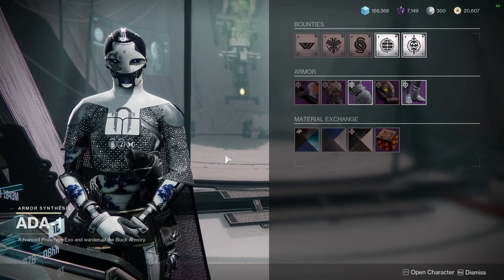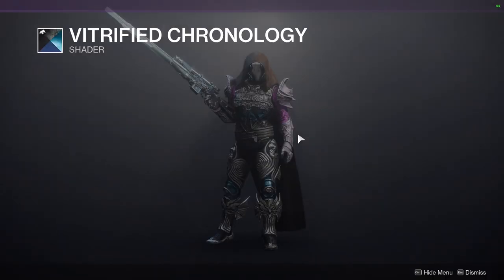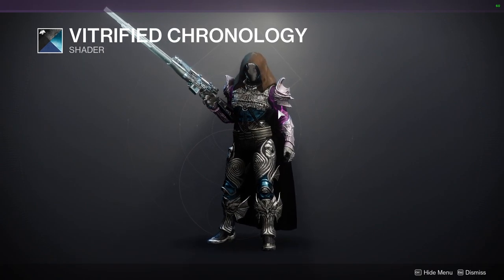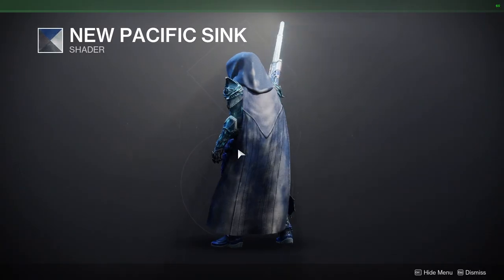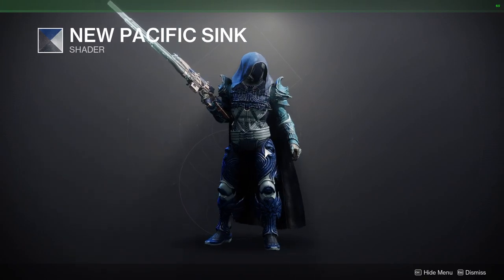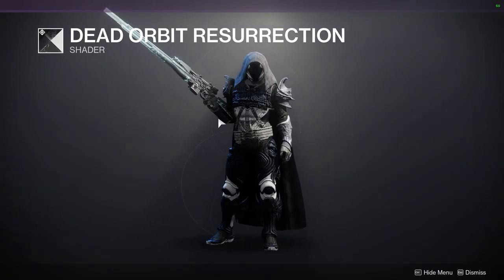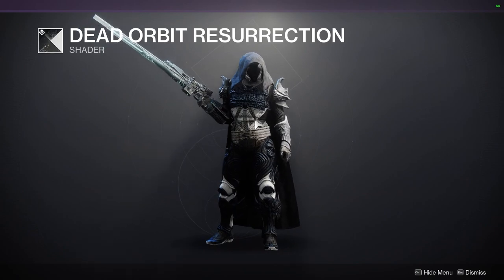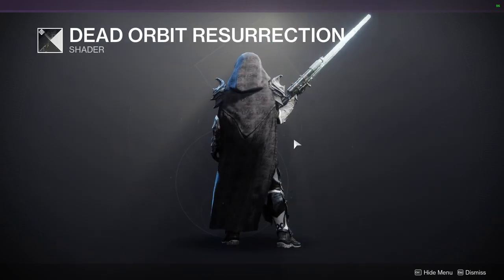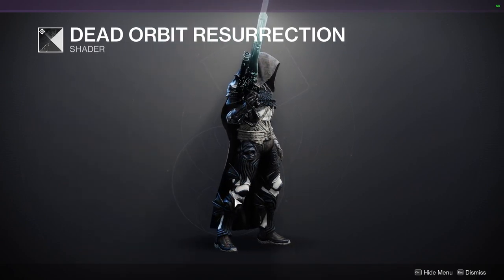Starting off, Ada-1 is going to be offering Vitrified Chronology — this is a pretty good shader, really good purple, definitely pick this one up. For the other one, that's going to be Pacifica Sink, which is from Titan, so you definitely want to pick that up if you like Titan. Next is Dead Orbit Resurrection — this one is really cool, it has a really old texture to it. You should pick this one up if you want a decrepit, old guardian look, because the coloring is very old and like a used black.